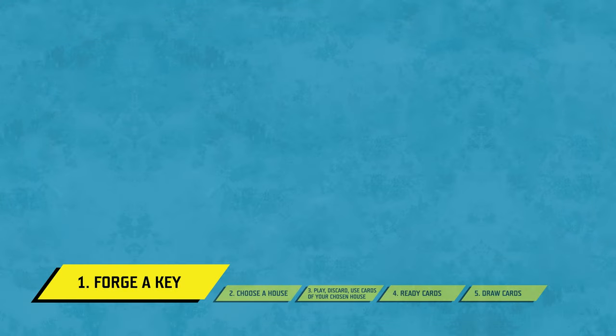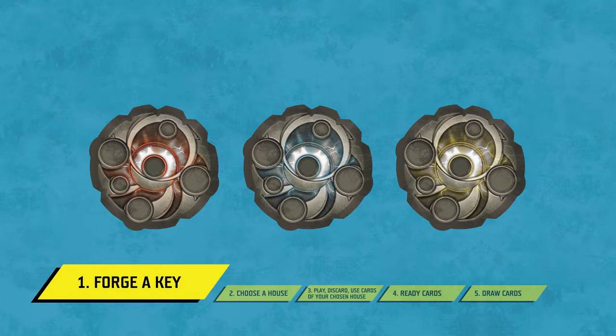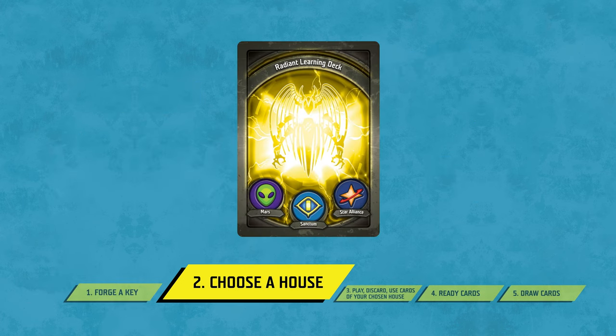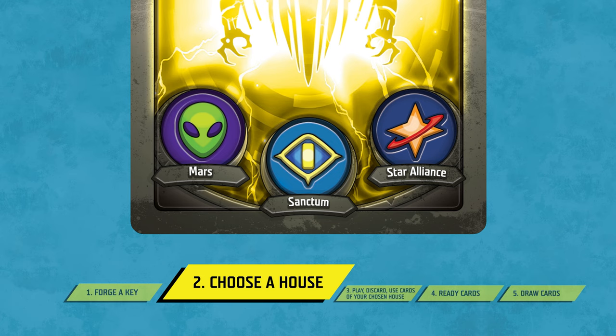During step one, the active player checks to see if they have enough Amber to forge a key. Amber is the game's basic currency. If you have enough Amber to forge a key during this step, you must do so. During step two of your turn, you choose one of the houses on your Archon Identity card to activate, making it the active house for the turn. This active house determines which cards you can play, use, and discard from your hand.